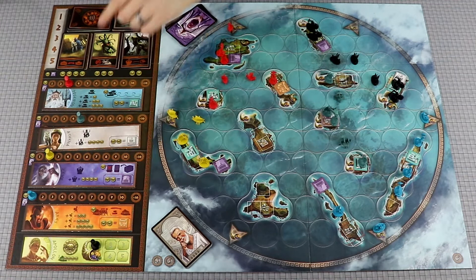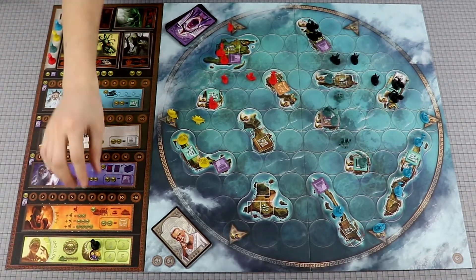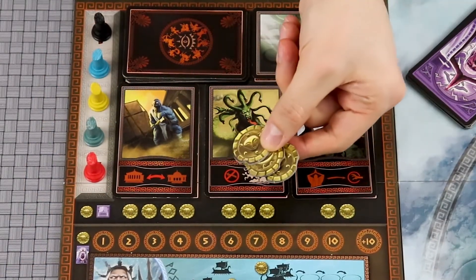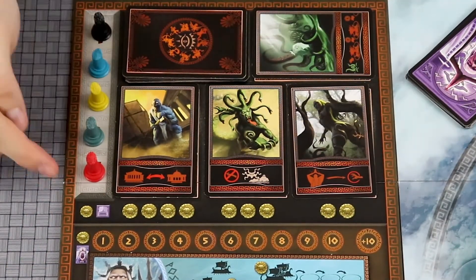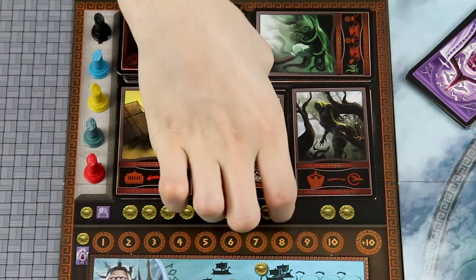In the order of the Greek god tiles, players will take actions and then place their offering marker on the last available space of the turn track. You can use a mythological creature by paying the cost below it. Any temples you have will give you a discount. Creature cards must be used immediately.